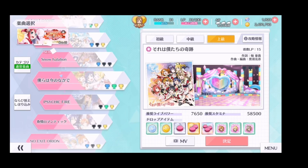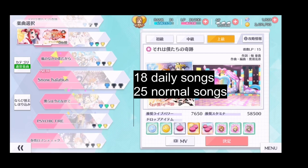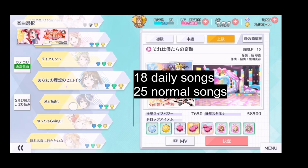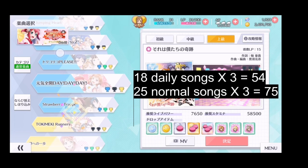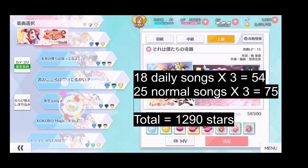The next reliable source of love card stars is from normal live shows. Currently there are 18 daily songs and 25 normal songs in the game. Each song has 3 difficulties, so the total stars you can get from all live shows in the game is 1290 stars.